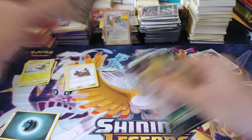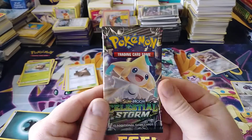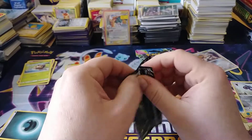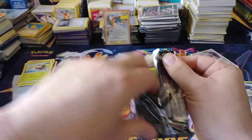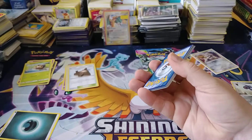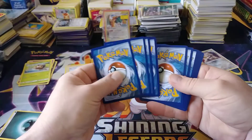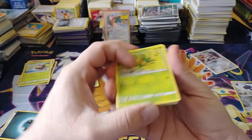Here we go. Let's see what we can do with a Jirachi. We have a Jirachi in a Jirachi pack — Jirachi. Sounds like a dinosaur to me. Sounds like it belongs in Jurassic Park. Let's see if we can keep the pulls a-coming.